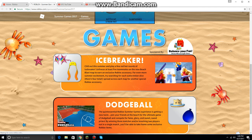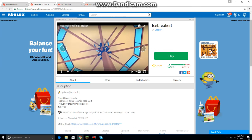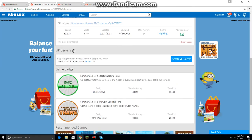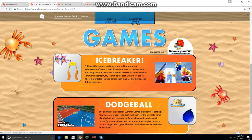So it sits in the description. Chill out this summer and play a few — okay, hold up. So a few red hot rounds of icebreaker. Unfreeze at least five teammates on the new beach map to earn an exclusive warbox accessory. For even more summer excitement, try searching for each watermelon slice. There's four total, spread across each map.